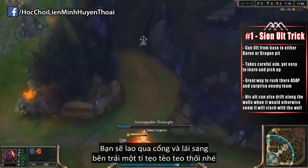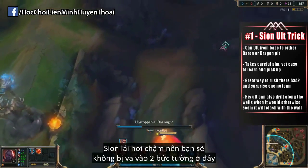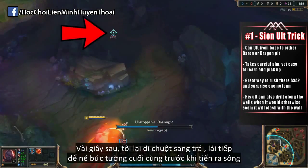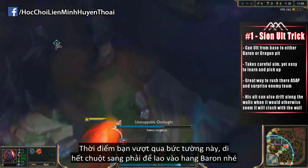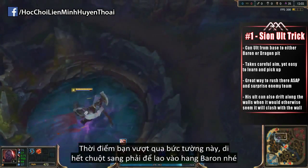You want to start off by going straight and then move it to the left very slightly. Once you get to this point right here, you want to start moving your mouse all the way to the right, because it does take a while to turn — that's so you don't get hit by the two walls on the left. Just a couple seconds later, you see my mouse jolt across the screen to the left, and that's to turn to avoid the wall leading into the river. The second you pass that wall, jolt the mouse all the way back to the right so that you can actually enter the Baron pit.